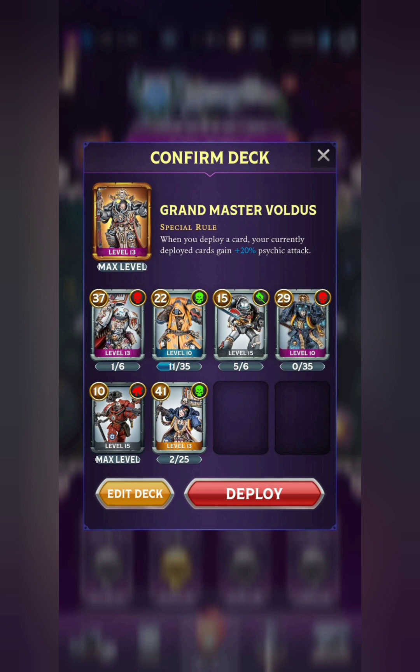Next up is Grandmaster Voldus, who has a pretty similar special rule to Tolmeron, except it buffs your Psychic attacks instead. Voldus himself doesn't actually have that much health, considering his cost. He does have decent damage output. Of course, you're gonna want to run pretty much all Psykers. For the Legendary, we've got Tegurius, who has Shields. He doesn't really have much health for his cost, but the Shields will keep him alive for a pretty good amount of time. And he's got a very powerful Psychic attack with Warp Surge as well.